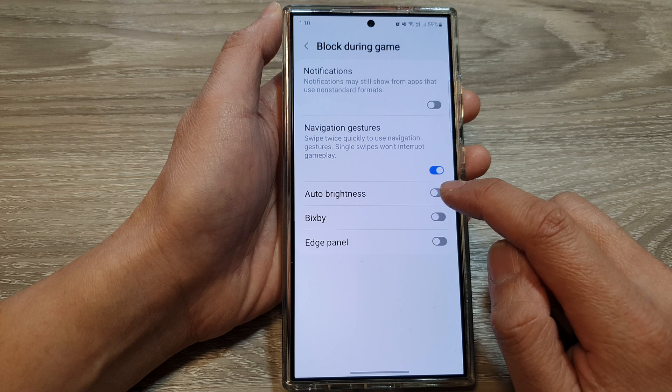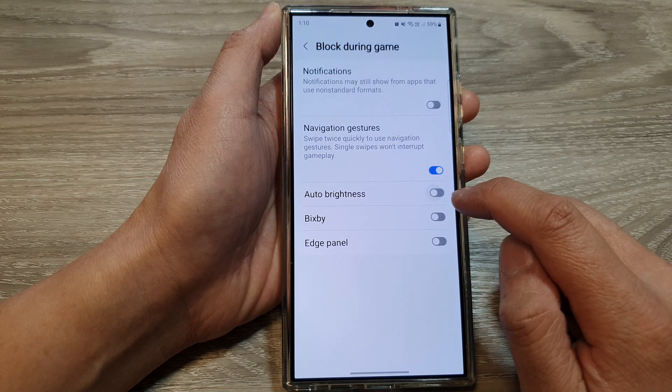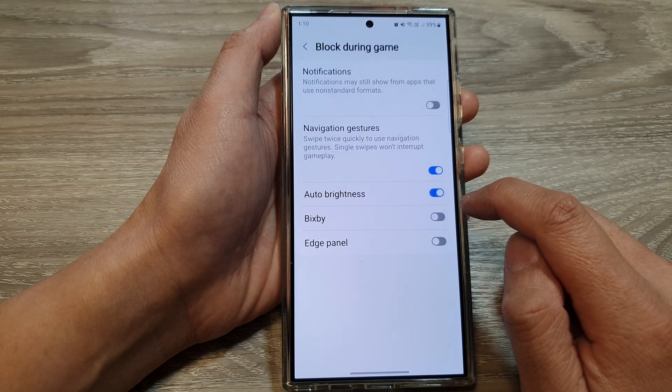Now you will see that auto brightness becomes active and you can turn it on or off. That's it.